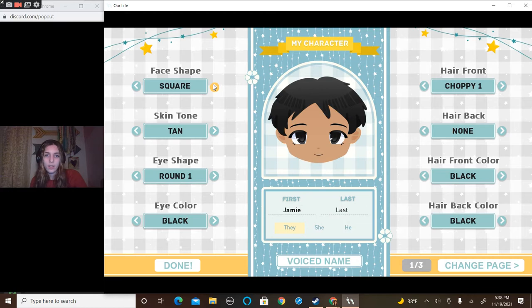We get to choose what we look like! I like this one. Skin tone — I think we're gonna go with what I look like. Eye shape — I'd say for me it would be somewhat sloped or round. Mine would be a bit sloped. Eye color would be blue. Oh, I can make it purple! No, we're gonna make it blue.